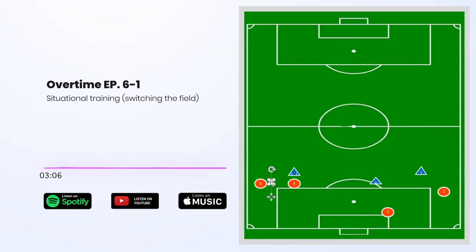What I would suggest in another session is that the three blues should win the ball and try to shoot on goal, and the four reds should try to play to a target person up top. Because of the space limitations and the time frame we were working under, I felt it was best to just work on switching the field, playing the ball forward and then wide.